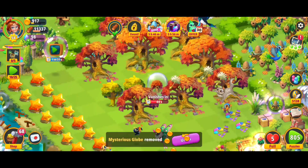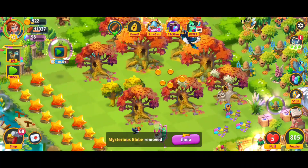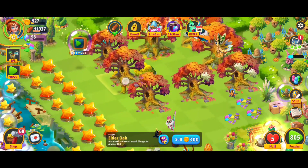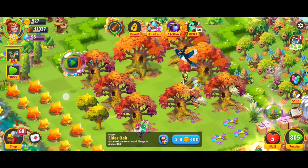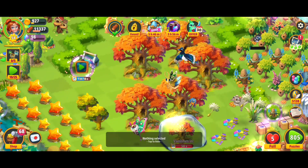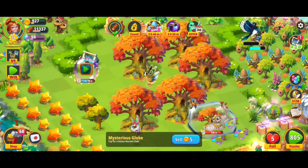The mysterious globe — we can go ahead and sell those, sell that. I've got one more in the corner up here, so we're going to grab it, try to place it perfectly. Next up we have a five-merge with stage eight elder oak, looking beautiful, and it's about to happen.